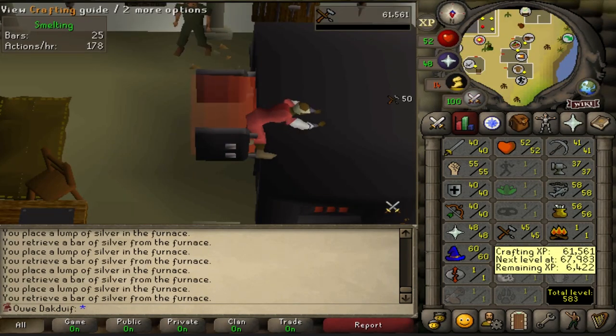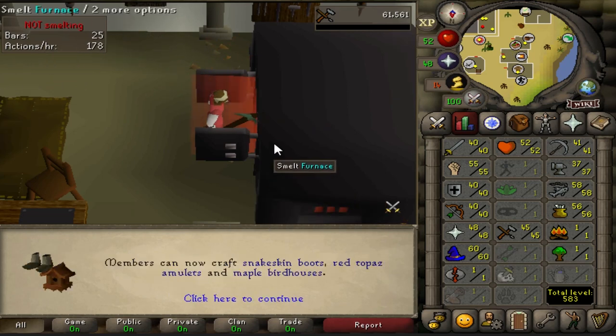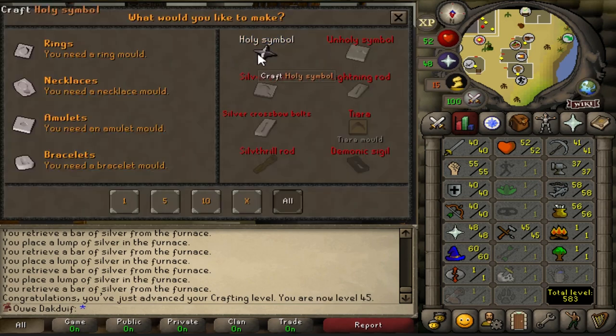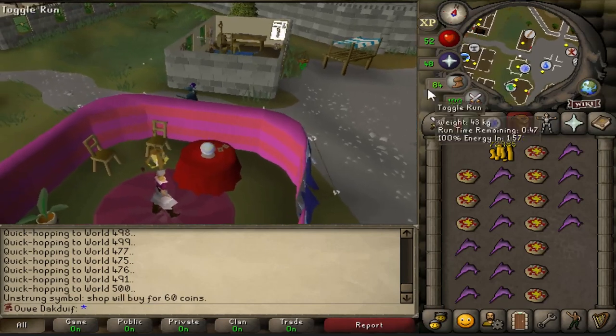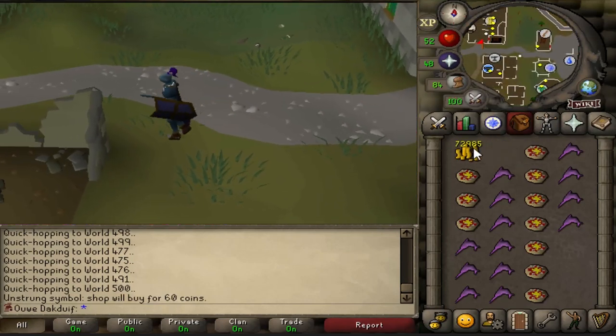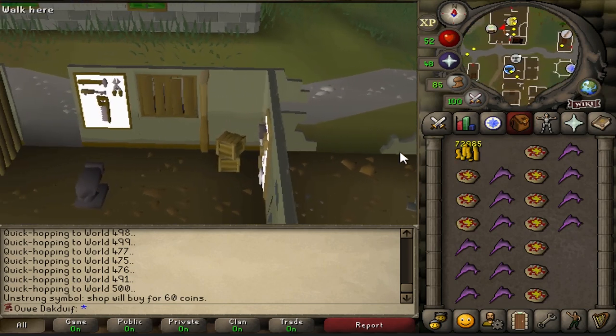We also have 45 crafting coming in — that is awesome! Five more levels now until we can make a ruby amulet, which means an amulet of strength. Selling all these symbols to the wieldy shop is not the most fun thing to do, but now that I have all this cash it's definitely worth it because I can buy the pickaxe and still have a lot of money left.